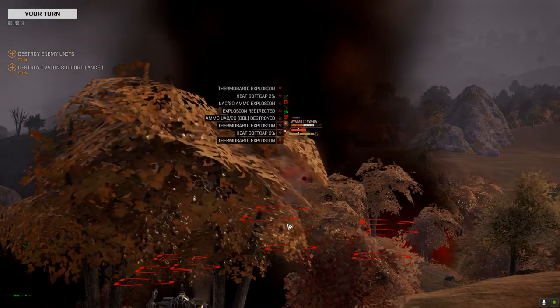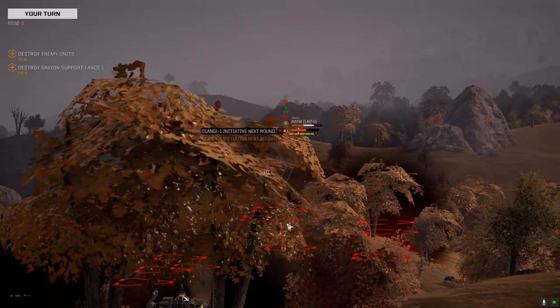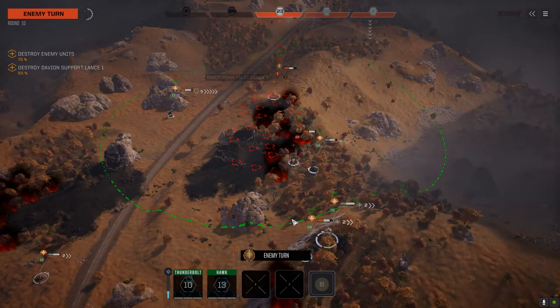57% chance to hit. Hopefully that's a knockdown. Come on, knock him down. There it is. Griffin's still going on 23 even after losing an arm — alright.